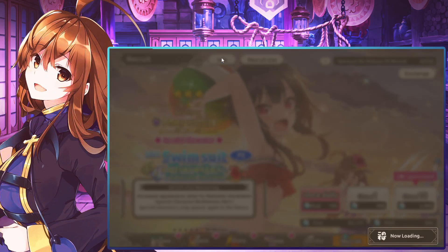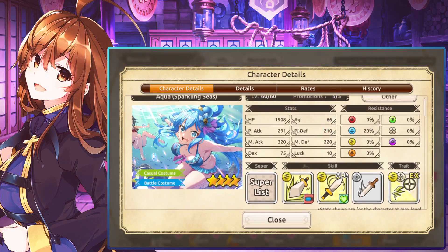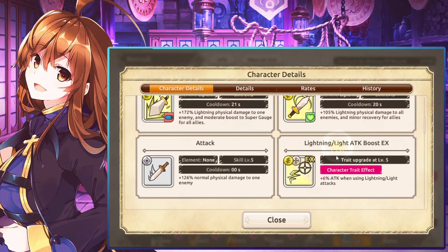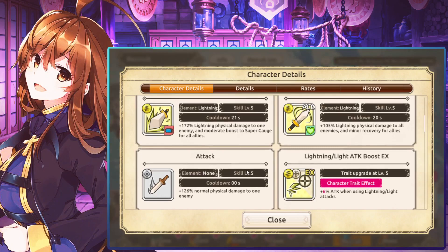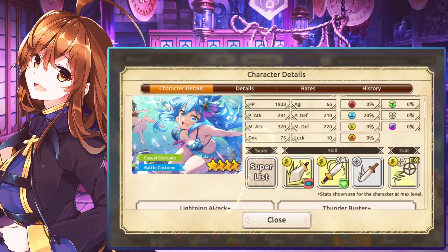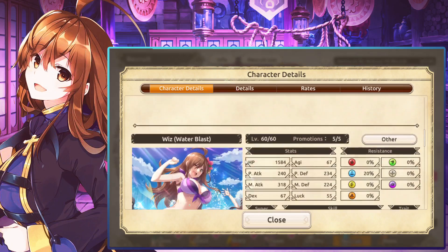If you don't know what they do, let's go over them quickly. Aqua has a lightning and light six percent attack bonus EX skill, a 126 normal physical attack, a 105 lightning physical attack to all enemies and minor recovery, then a 172 single target lightning physical and a moderate boost to the super gauge. This is the Aqua I like to bring to dungeons and whatnot — a very nice unit.